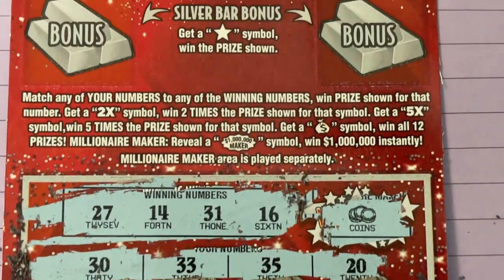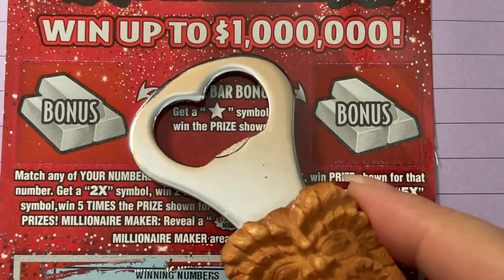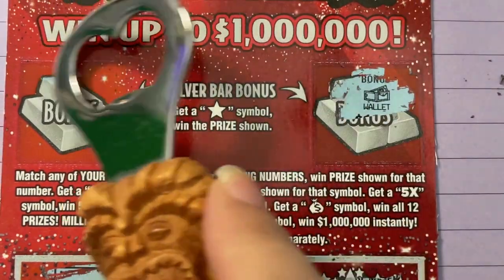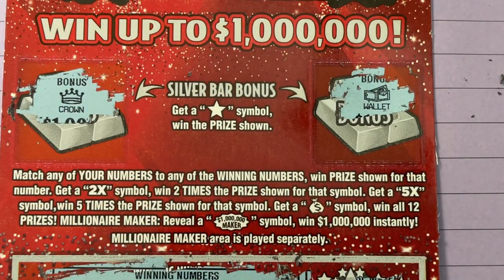Let's go up — we do have two bonus spots. Silver bar bonus, we are looking for the star symbol. There's the wallet. And there's the crown.